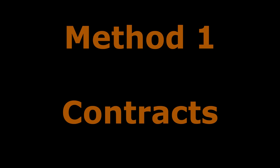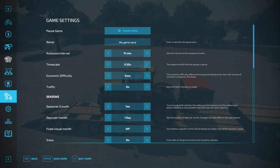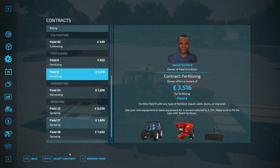Method one is doing contracts. They're found in the contracts tab in your menu and one of the best ones I recommend doing is the fertilizing ones because depending on the size of the field you can get a lot of money.